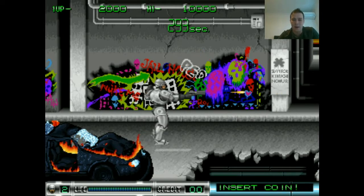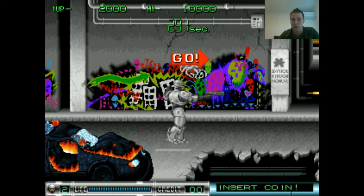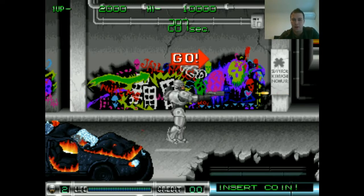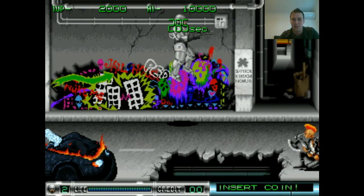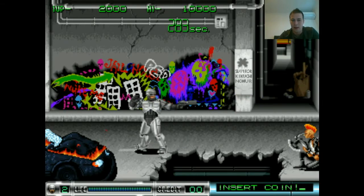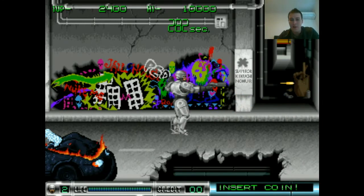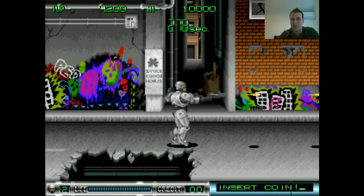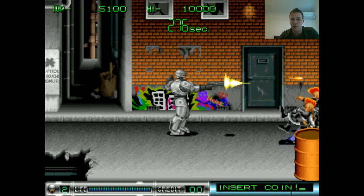So I'm working out the buttons here now. You've got a shoot button that shoots forward and then you've got this other button that will shoot behind you, so you can cover yourself from both directions, and then you've got a jump button. This kind of feels a little bit like NARC — I don't think you could jump in NARC, but the fact that it's a side-scroller where you're shooting in both directions.